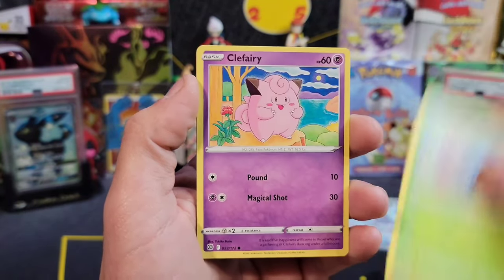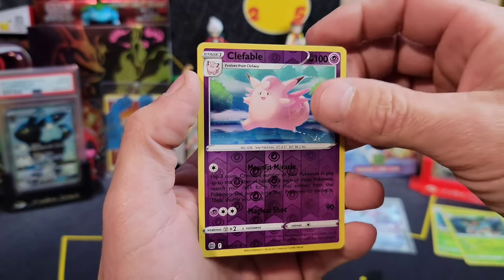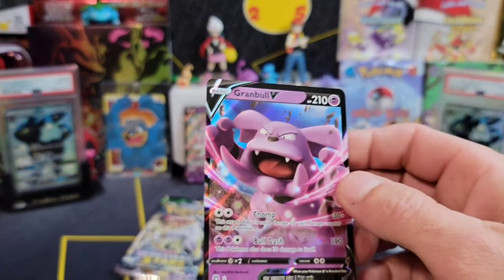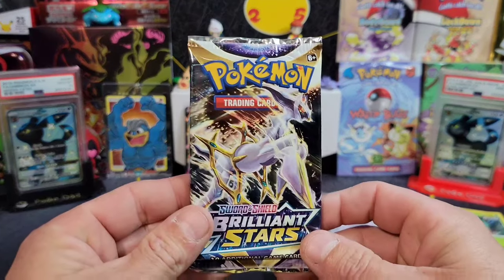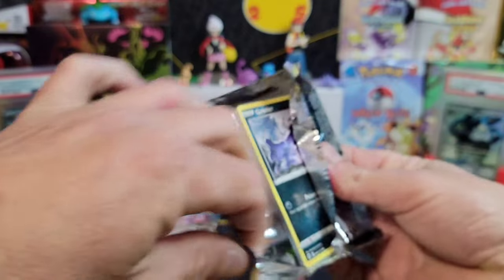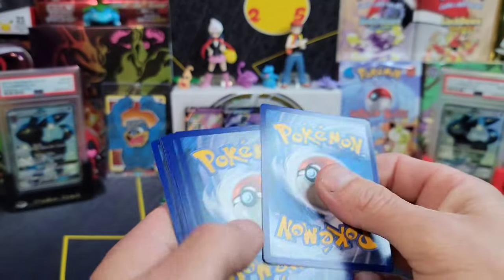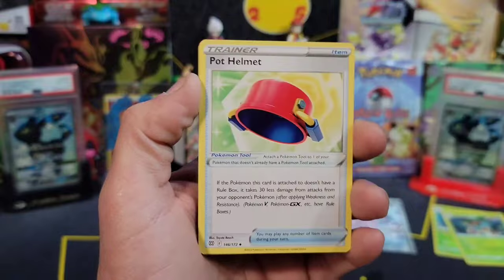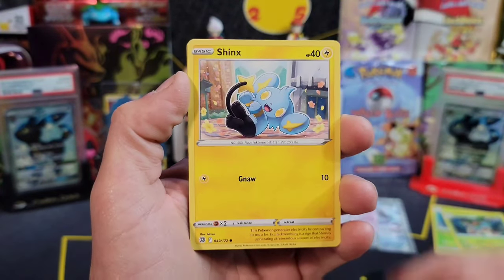Starly, Karrablast, Clefairy, Cherubi, and a Clefable reverse, and a Cranidos V. Just another bulk V card. Are we going to get any big hits? Maybe that Espeon will be holding the treasure we're looking for. Another code card for you guys - hope you guys are having an amazing day. Thanks for checking out the video - all the support lately has been amazing.